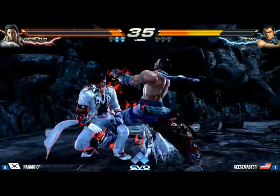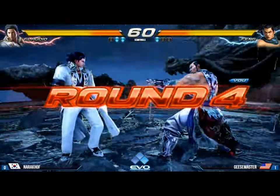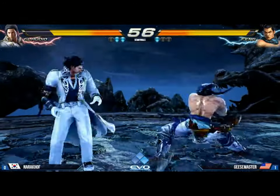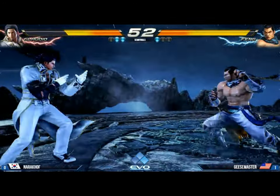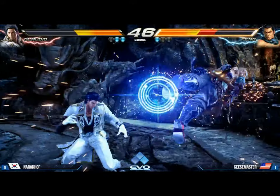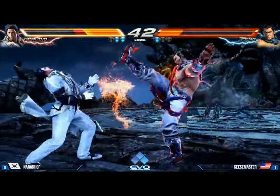Geese Master — the pressure, the big headbutt. Gorgeous work. Round four — he's back on the scoreboard, looking to fight back. He has the lead. Nice stop there. Low pokes, big hopkick, slash kick. Too far to knock down on the sweep. He's going to convert — no, he didn't pick him up. He went for the flip over. That was a guaranteed hopkick on the rear because of the back turn hit.